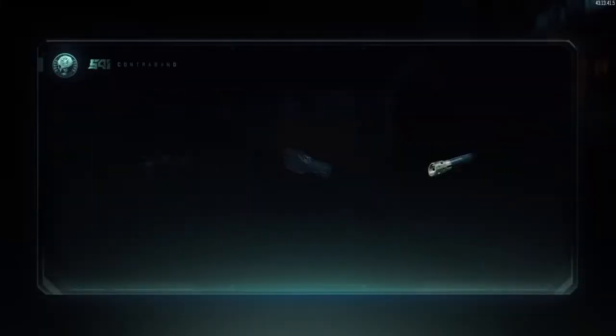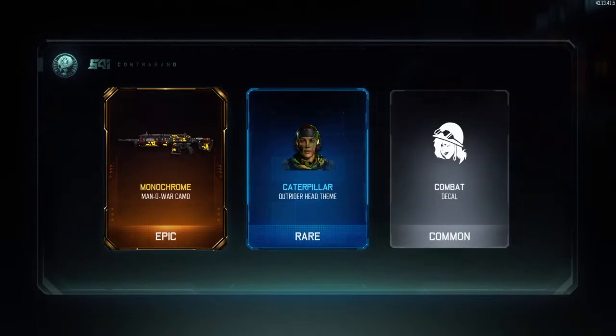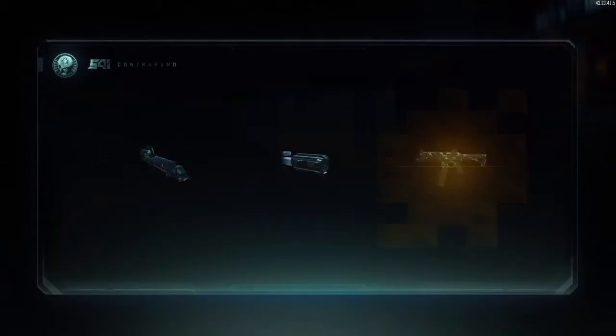We are going to get monochrome for the man-o-war, caterpillar for the head theme, and a decal. We are going to get a seven crypto key bonus, so here with the next supply drop.